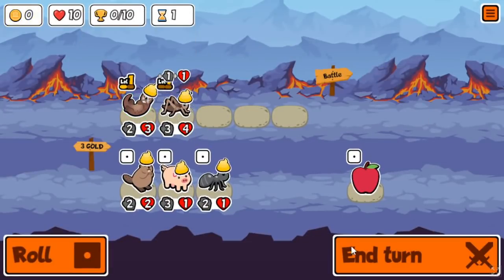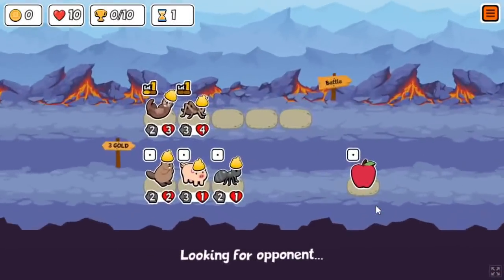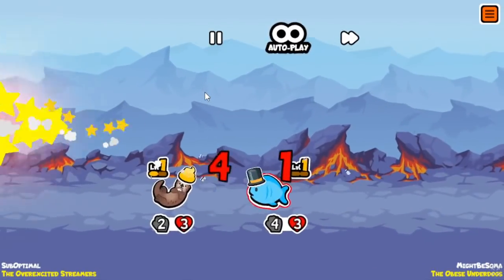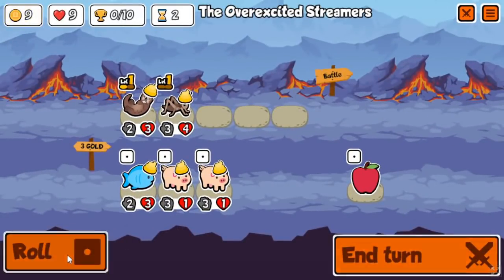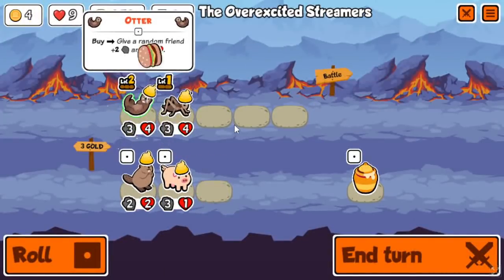Cricket is a pretty good unit to buff. It's not the best — I would say you're looking for fish or mosquito — but Cricket is probably the third best buff, just because it spawns that extra thing. Like, if you do happen to trade, it can maybe pop the next unit's melon armor, or if you put it in the back, it can cause you to win instead of draw. So it's a pretty decent unit to buff, and again, just rolling for Otters pretty much.